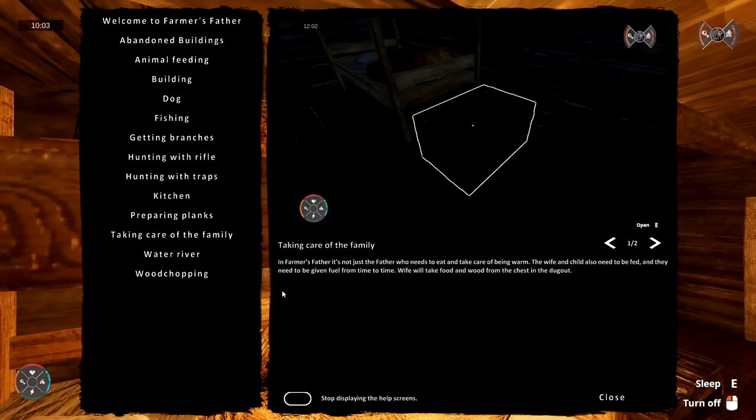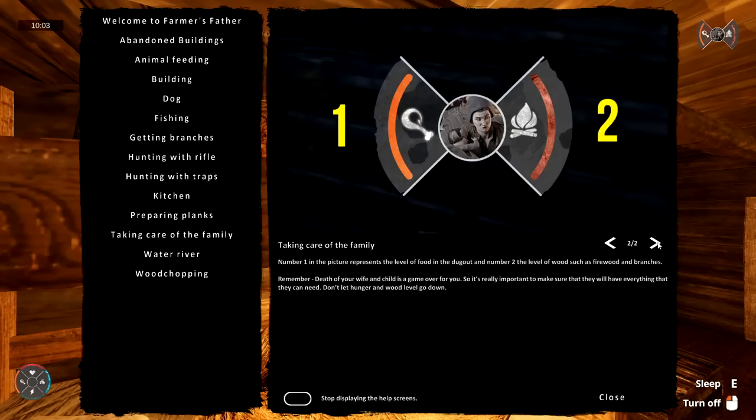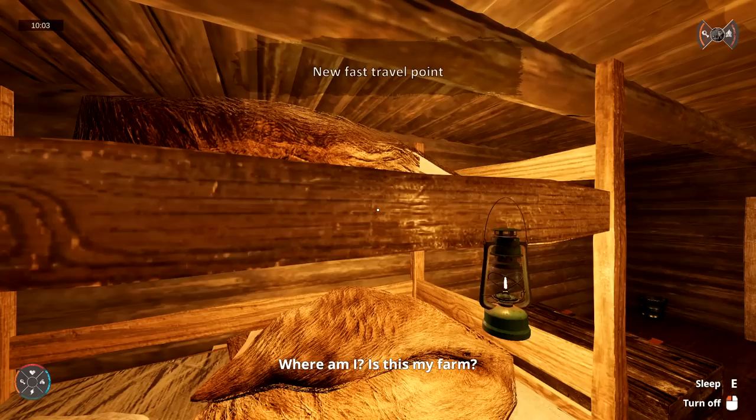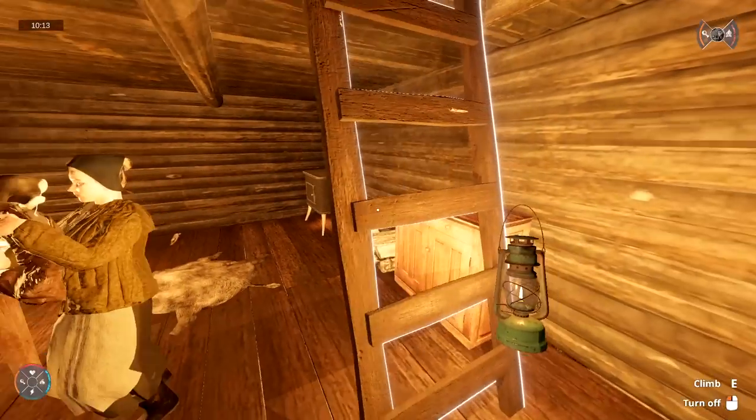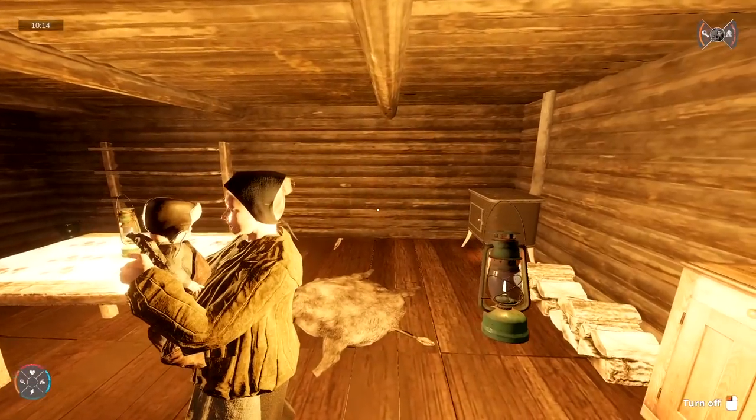The father needs to eat and stay warm. The wife and child also need to be fed and given fuel from time to time. The wife will take food and wood from the chest in the dugout — she'll actually help out, that's awesome. Level of food and a dugout, and level of firewood and branches — we'll have to put everything in there. Death to your family if you don't. Look for help in the pause menu. They're chillaxing — I'm going to get some extra wood.